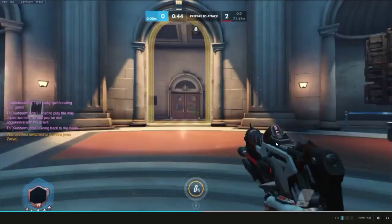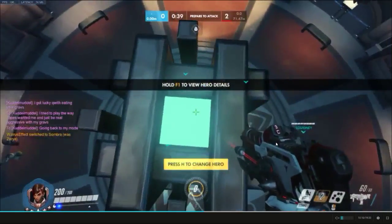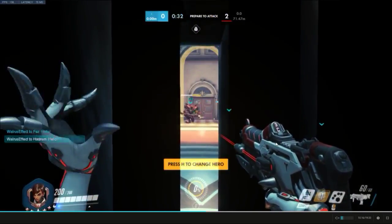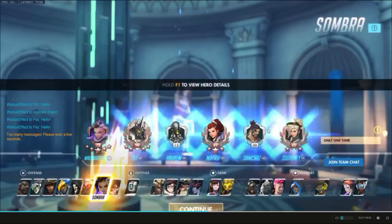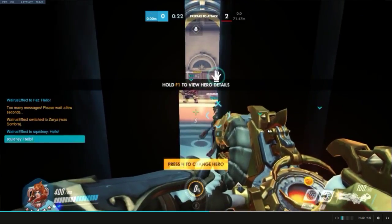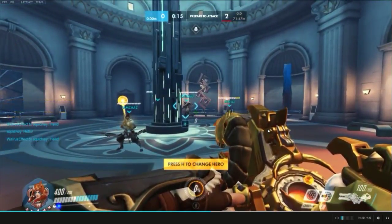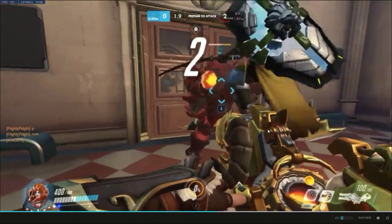Here's a little secret: if you go Sombra and you throw your translocator down at the blue light when you're defending a two-CP map, you can go inside to get some alt charge. It's still a dumb strat but it is a possibility, and then you can switch to whatever you want and you'll still be inside.